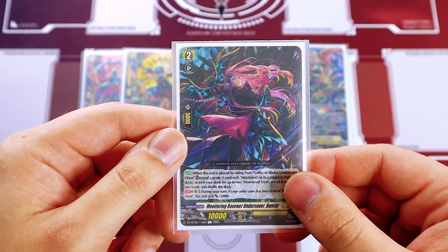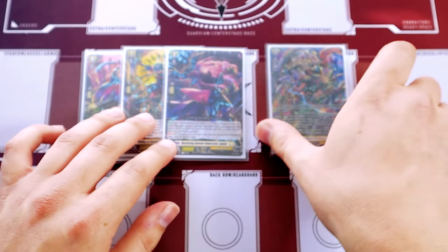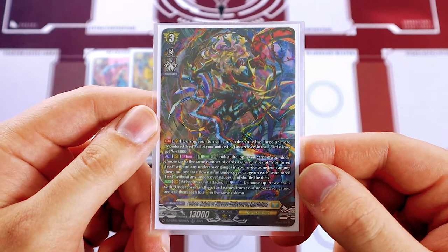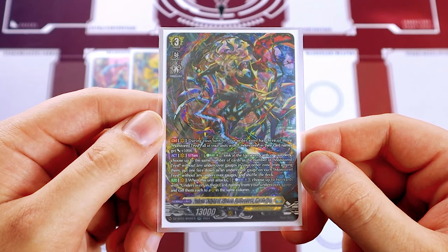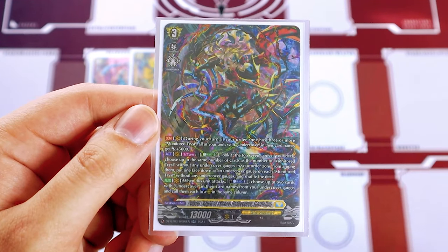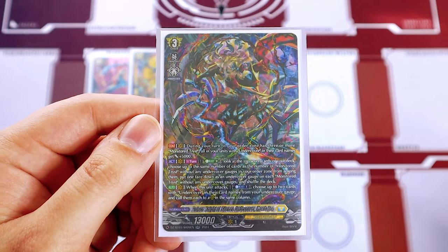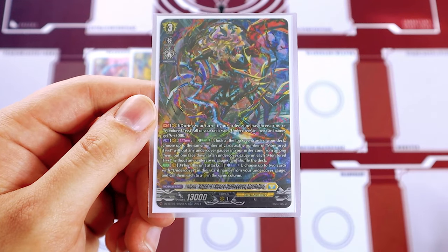The whole point of the ride deck is to pull the Tists out of your deck and play them consistently each turn starting from grade two. Then finally is our boss card, Mordallion. Mordallion's Continuous skill: if you have three or more Tists, all your undercover cards get 5k — so if you have a full undercover deck, it's a pretty big boost. It has an Act ability once per turn, Energy Blast 2: look at the top seven of your deck, then choose cards equal to the number of Tists in your set order zone. If they don't have any undercover gauges, you can put them face down under Tists that currently have no undercover gauges.